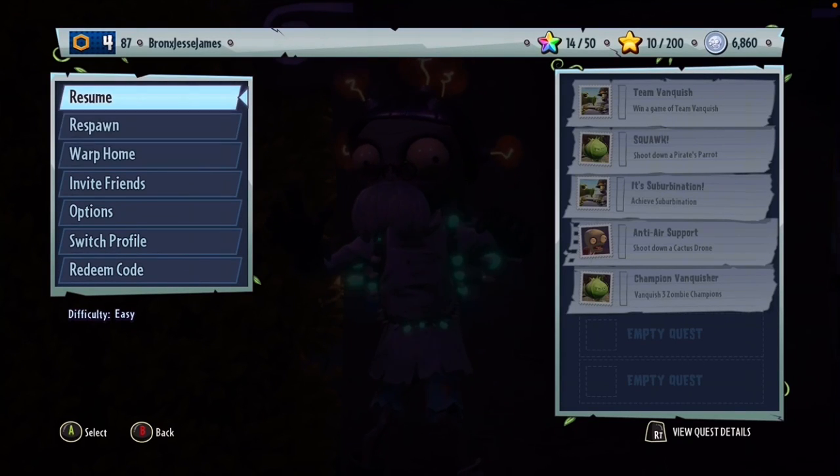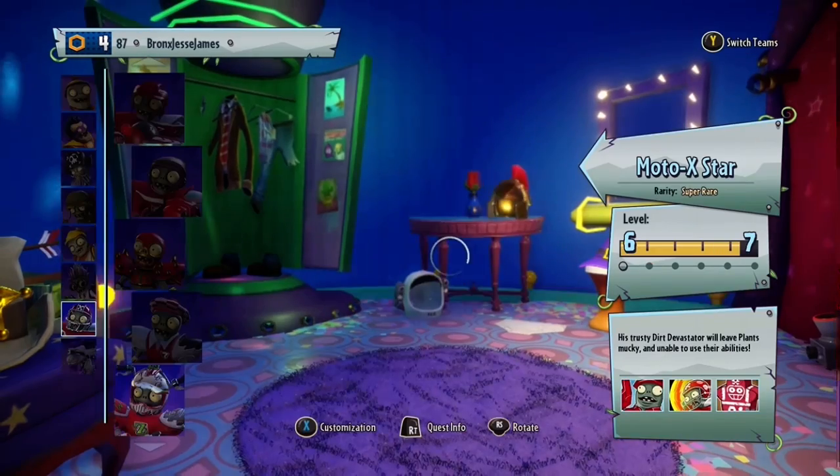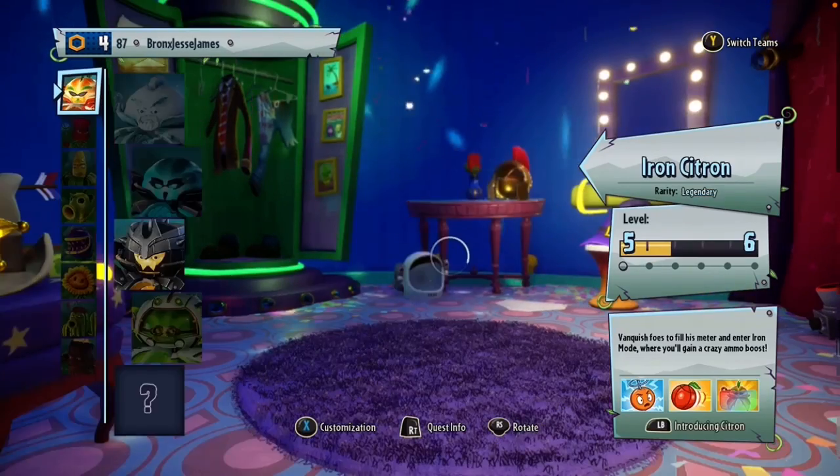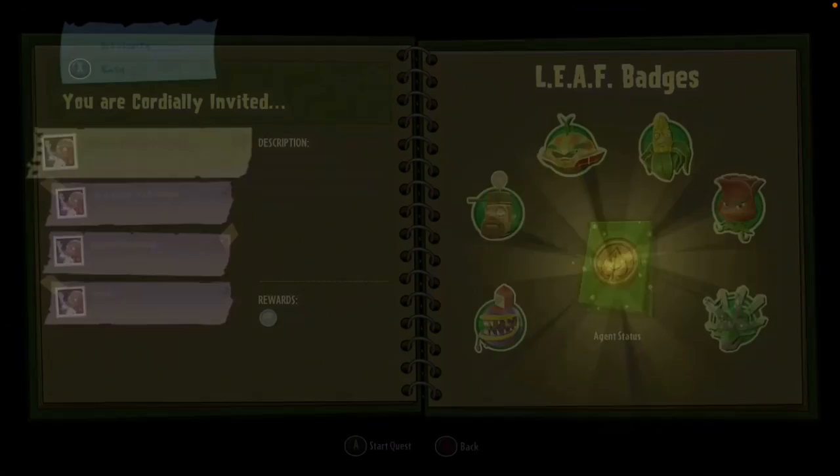Then you'll get a screen. After you get that screen, you need to go to respawn and then go to the plants team. You can be any plant, but I suggest you be Citron because you get pushed faster.